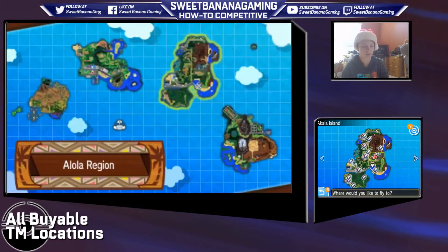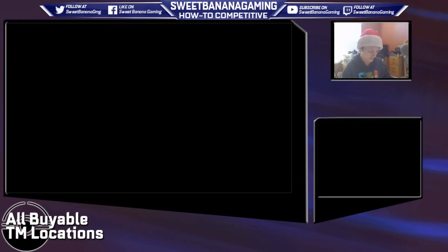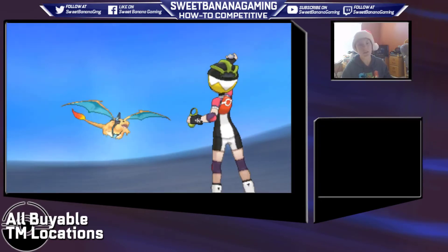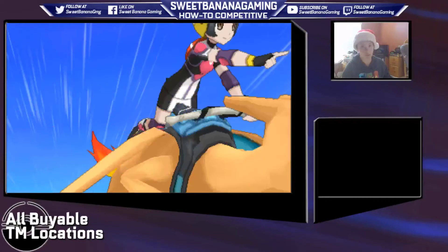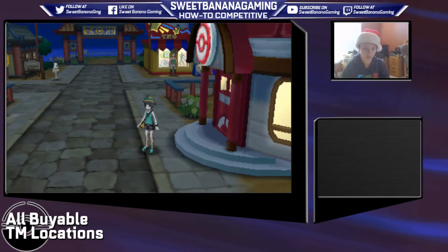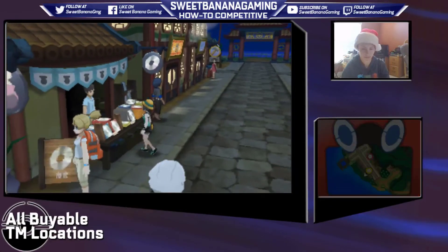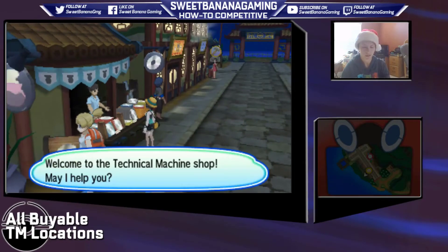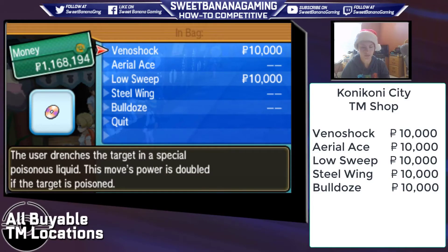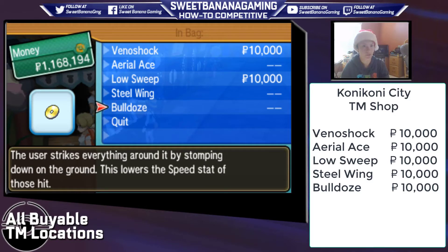Kony Kony City is gonna be our next stop, also on Akala Island. In this case, it's not gonna be in the Pokemon Center — it's going to be a separate TM shop, so we'll go in over here with the little TM symbol. And there's some pretty good ones over here: Venoshock, Aerial Ace, Low Sweep, Steel Wing, and Bulldoze.